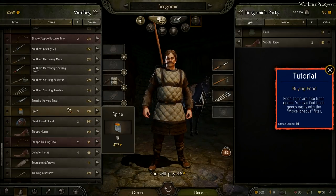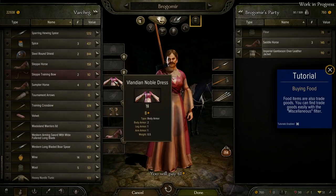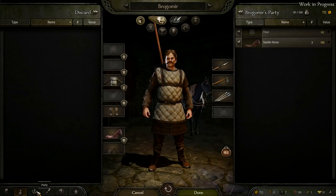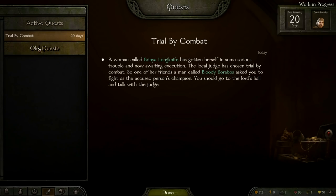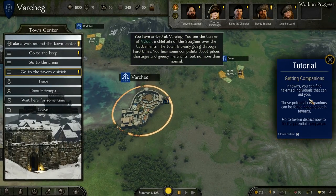Moving on to questing — is there going to be a storyline in Mount & Blade 2 Bannerlord? Well, we know it's a big open world sandbox, a bit like Warband, so there's not really going to be a linear storyline to follow. But like in Warband, there will be many quests you can do on a much bigger scale, with more variety and a dynamic effect on the world whether you choose to do them or not.